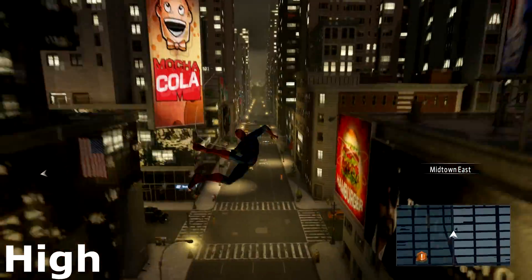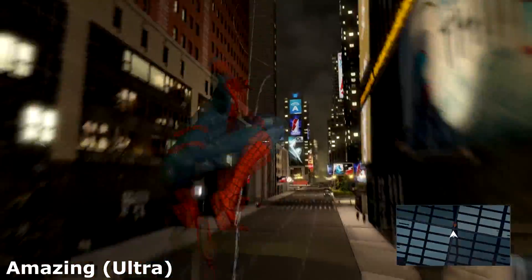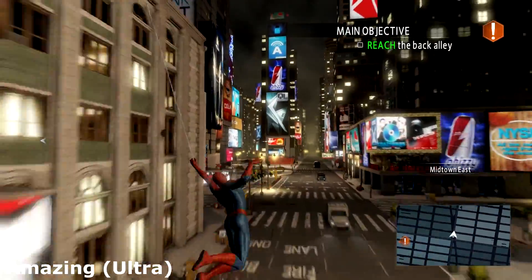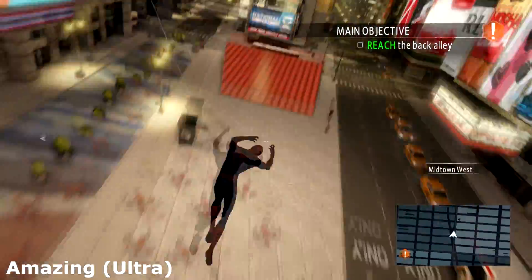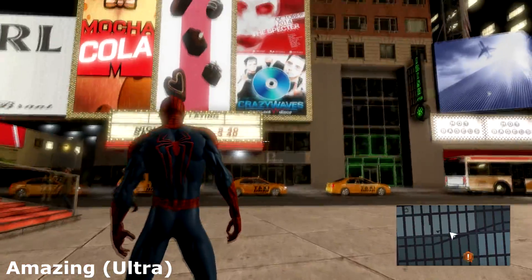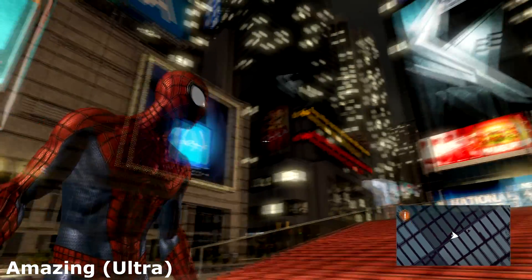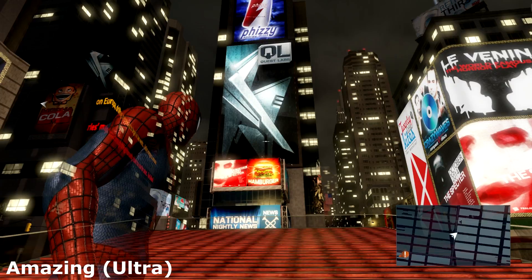So then we move on very, very shortly to very high. Amazing on the game. This is ultra, and there isn't much difference. There's still popping there, as you can see on the screen. But the lighting is the only difference I can really see between these two. Everything seems brighter. The buildings have a lot more texture, whereas before they're just like cardboard boxes.